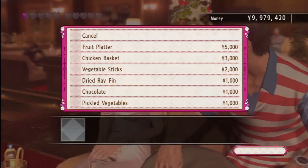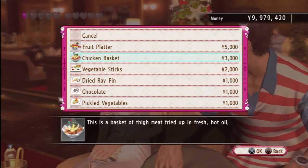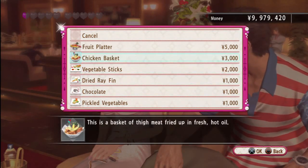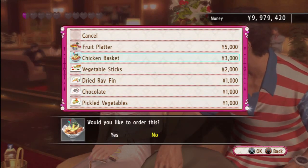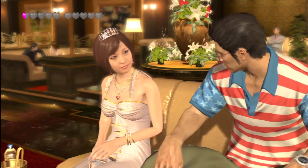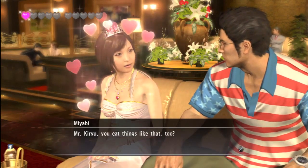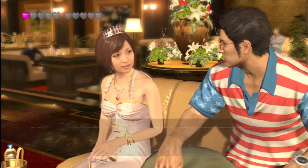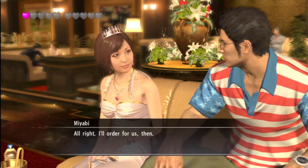Except it turns out she loves orange juice — she apparently loves orange juice. We didn't see that one coming. So what's the worst thing you could possibly have with orange juice? Pickled vegetables is pretty bad. How about fried chicken? Fried chicken is about as unsexy as you can get with orange juice. Except she totally loves it — she likes fried chicken and orange juice together. So we're failing at failing right now.